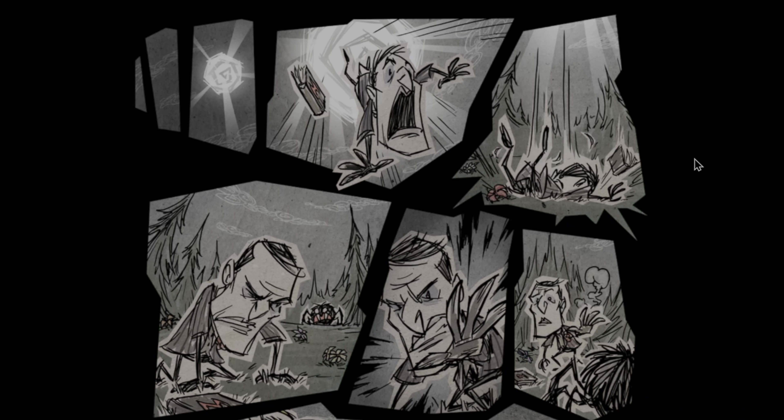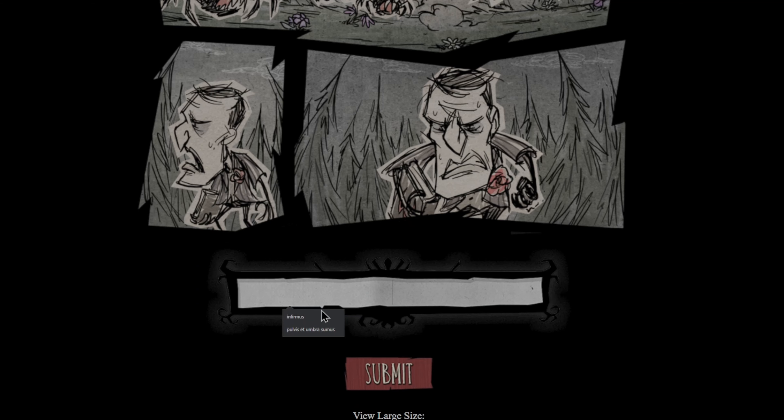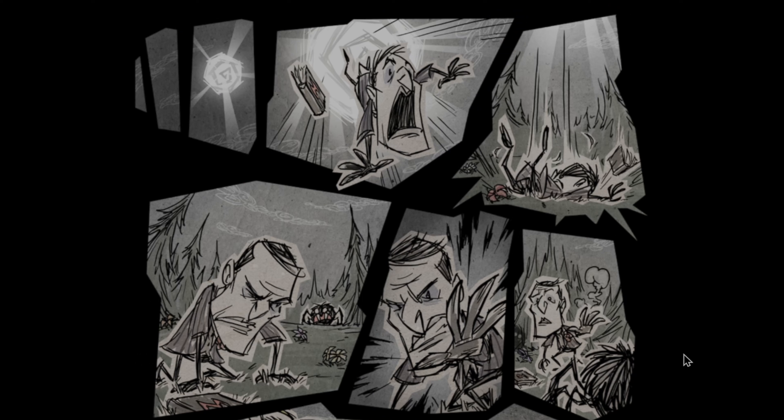You've got the first little comic strip — let's scroll down, it's pretty rad. The first thing you're going to type in is 'infirmus' — I-N-F-I-R-M-U-S — then hit submit. Scroll down and you'll see that added some stuff.